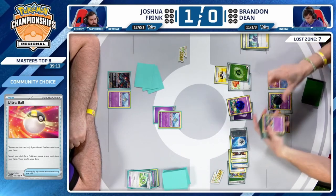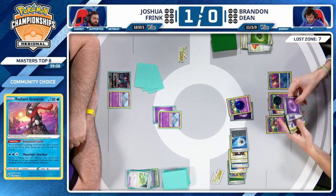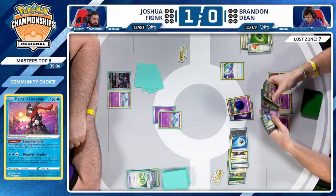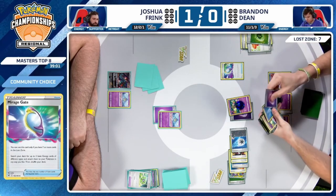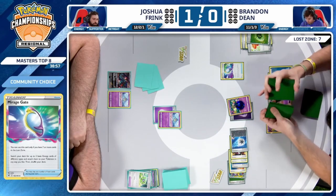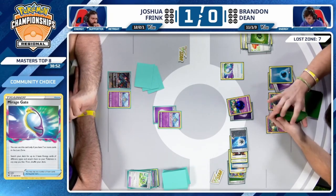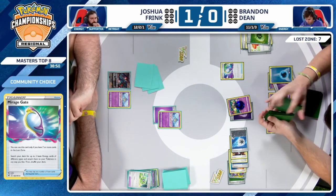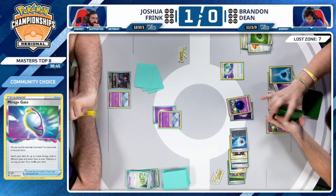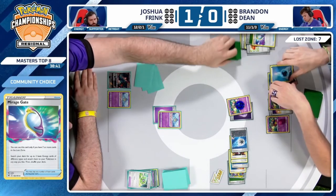Who cares as long as it's not that Water, we're good. The only thing that could have happened was Flower Selecting into double Water or something ridiculous. And there's the Water Energy — the excited flutter of the fingers. We're going to be looking at a double knockout. Mirage Gate gets Water Energy and another basic on Radiant Greninja — Water Energy from the hand. I don't know if there's going to be Ralts in play next turn for Joshua.